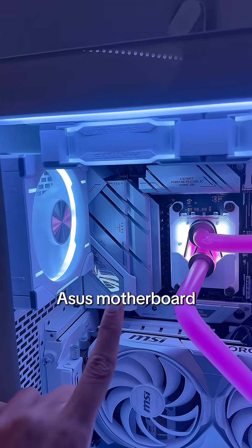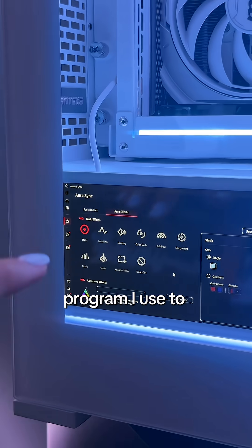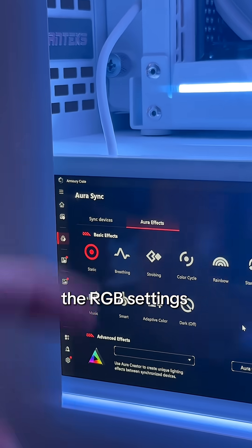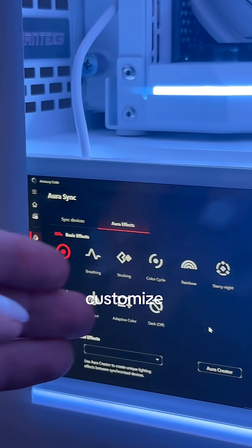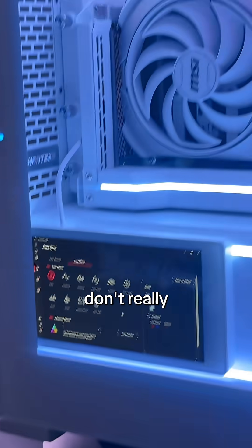I have an Asus motherboard because those motherboards are the best — fight me on that. The program I use to light my PC is called Armory Crate. However, within Armory Crate, the RGB settings are called Aura Sync. And if you want to customize the RGB, it's called Aura Creator. Why it has three names, I don't really know.